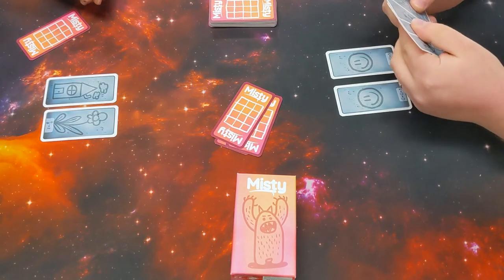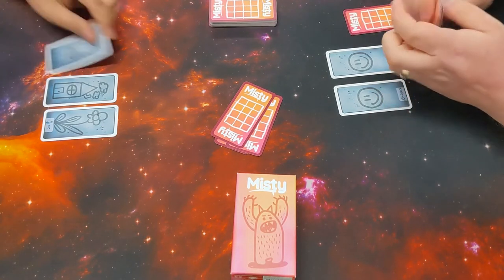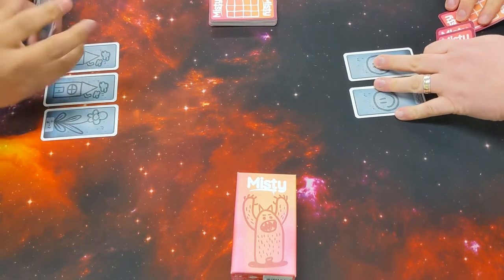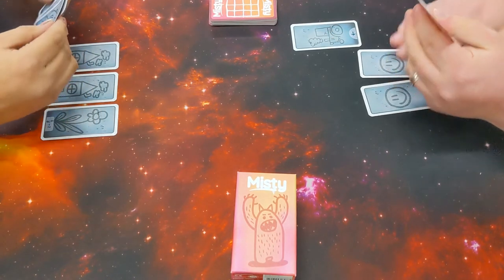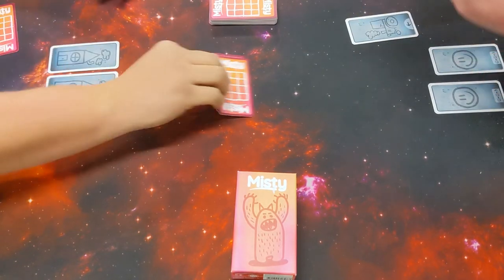So mechanically, this is a draft game. You take six cards on top of the deck, pick one, pop it down in front of you, pass the pile on. Everybody reveals what they chose. You pick up the newly passed pile, pick one, pop it down, reveal it, pass it on until the pile's done. You then do it again with another six cards, but you pass to the right this time — so you've always got some different choices there.